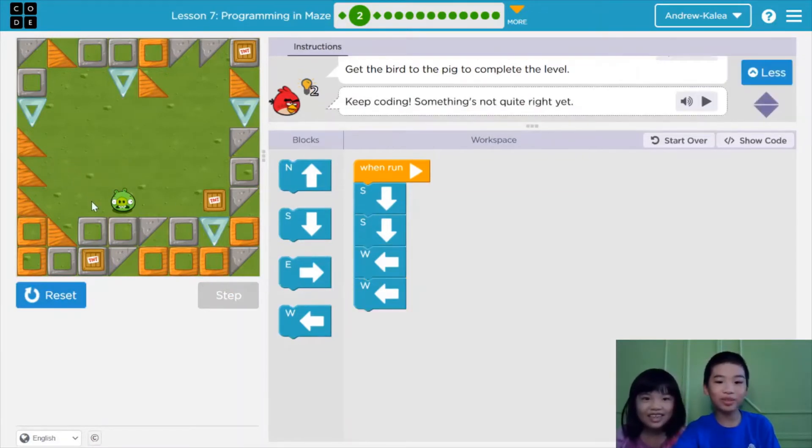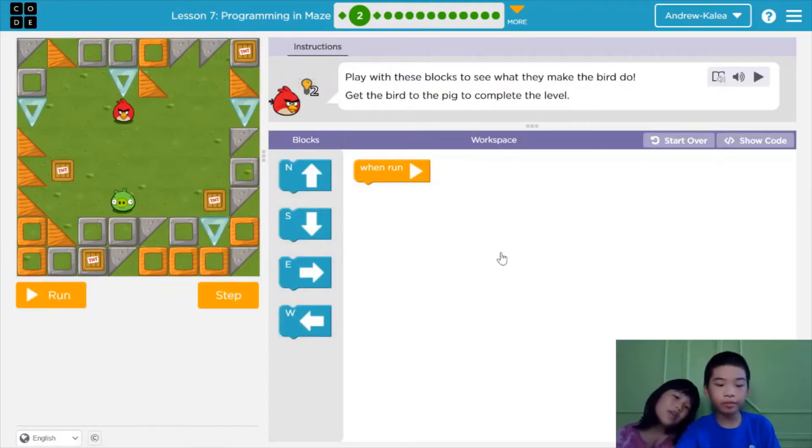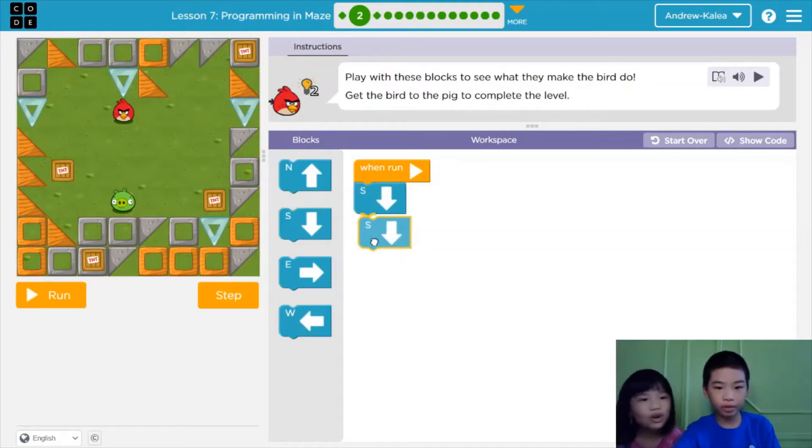Ooh, exploding! It says keep coding — something's not quite right yet. Let's reset. Maybe we need to go south two times? No, because that time when we go south two times, we went to the TNT. So we need one more south.